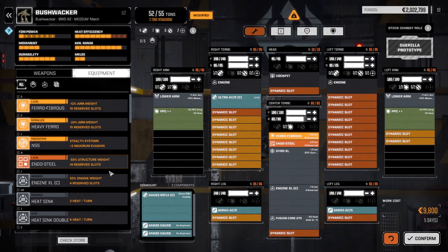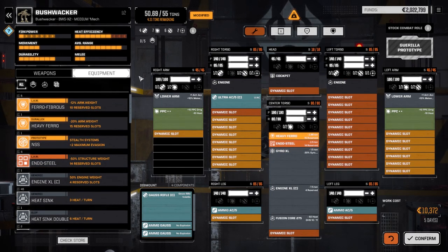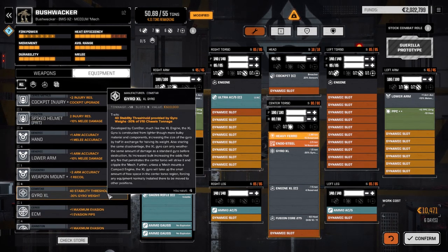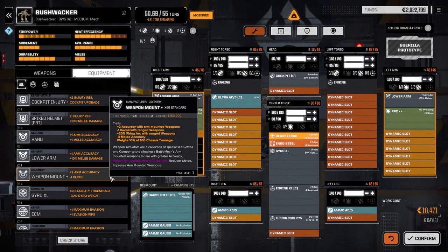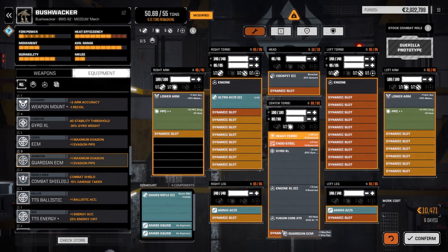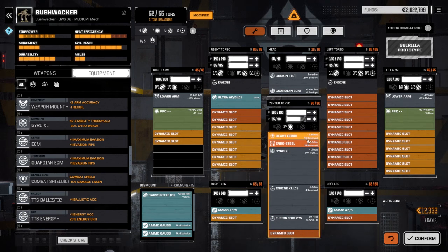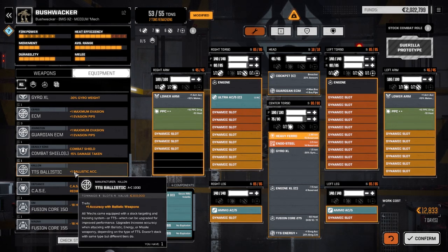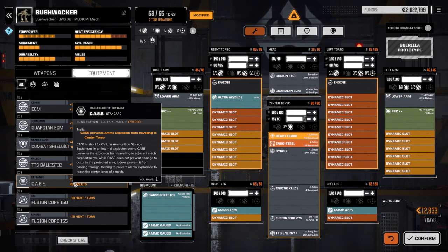This is already pretty much where it was before except for the targeting system. Going to equipment: we'll add Heavy Ferro, and the cockpit with Breaching Shot since this guy is going to be standing back. We need a Guardian ECM — Guardians are slightly better than regular ECM, giving plus one defense against being hit. Adding TTS Energy plus one and dropping it in. Saving the ballistic TTS for the Hunchback. We've got regular CASE but it'll still do a lot of damage.